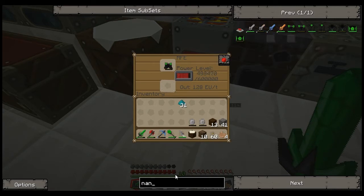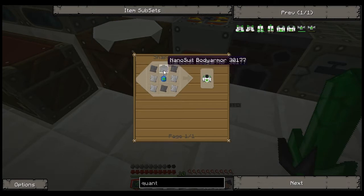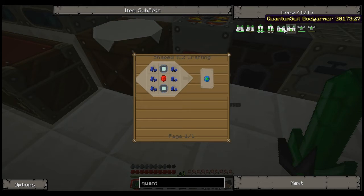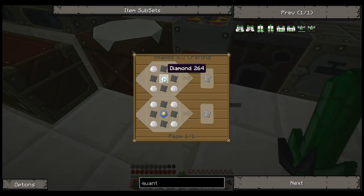Later on what you can do is upgrade your nano armor into quantum armor. The quantum armor is very expensive. It requires a lapotron crystal - which is basically an advanced energy crystal - and also your nano armor, advanced alloys which we've made for the mining laser, and these iridium plates. Iridium plates require a diamond, some advanced alloys, and iridium ore. You can't hit I on the iridium ore - it doesn't work.